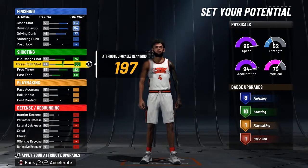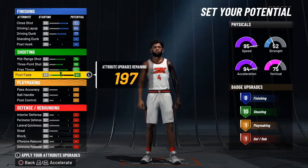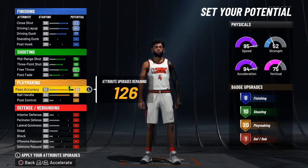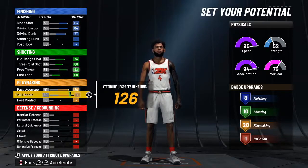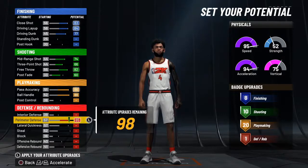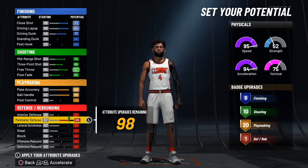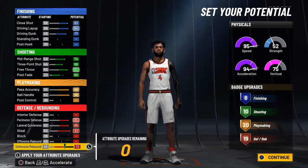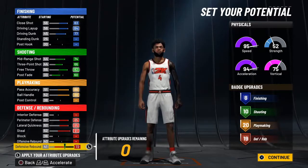Especially with the Rebirth, you already have 20 badges right away. I like getting badges while I play the game rather than grinding MyCareer — that's why I like the Rebirth. You get 20 playmaking badges and 88 ball handle, which is insane. We're going to max the wingspan to 86, which is good enough to get speed-boosting dribble moves. I don't do any interior defense because with Hall of Fame defensive badges I already have enough power to stop people. You get 19 defensive badges — 8 finishing, 10 shooting, 20 playmaking, and 19 defensive.